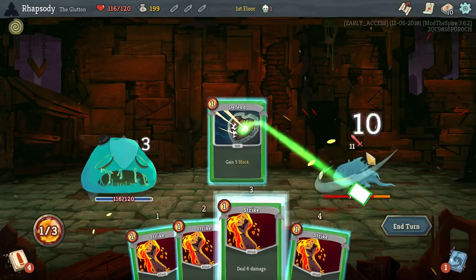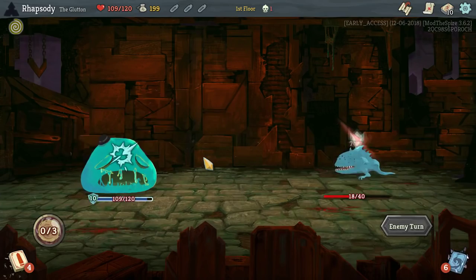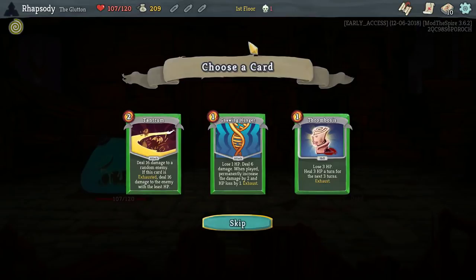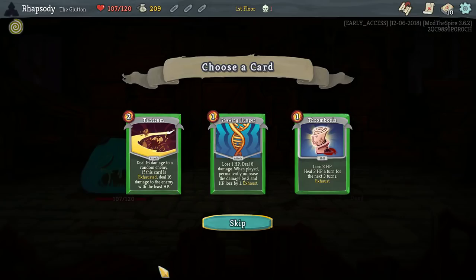In the shop, we are looking for probably the most aggressive card that we can pick up, and then we'll follow up by upgrading it. Tantrum — if this card is exhausted, deal 16 damage to the enemy with the least HP. We've found recently that it is more than easy to exhaust cards, and Tantrum isn't even that bad against elites when upgraded. I'll take it.